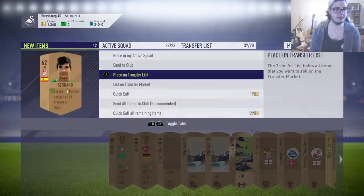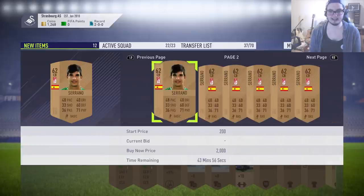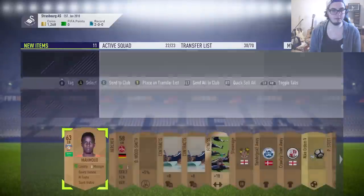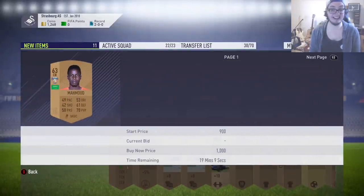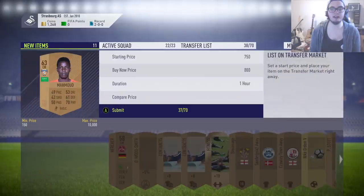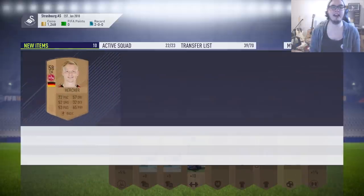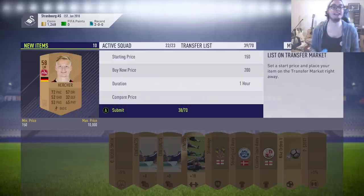Another three players - it's another centre back in the second Spanish league - is it the same guy? It is exactly the same guy. We've got a Saudi Arabian player which might sell because of the league SBC - about 900 coins as the cheapest, so we'll list ours up for 800. We just want the quick sell. We want these coins to come back in so we can reinvest. 100 coins isn't worth waiting like an hour for.